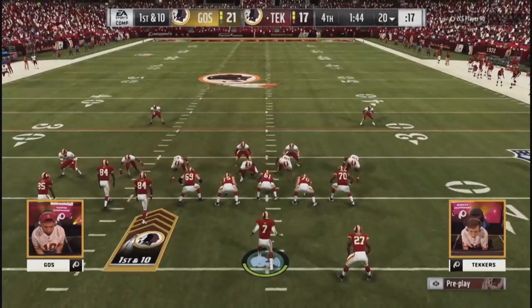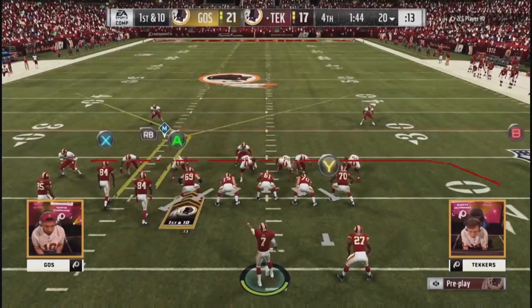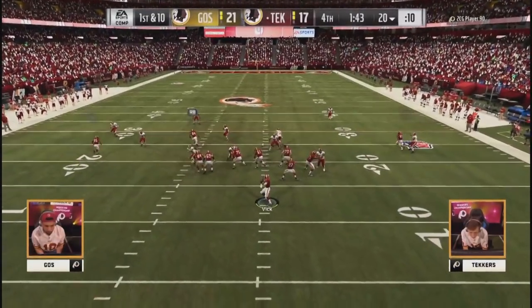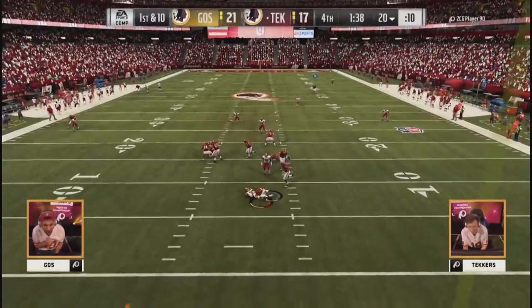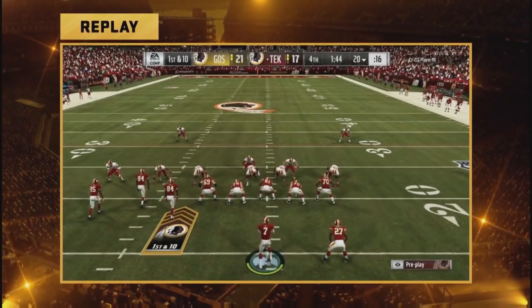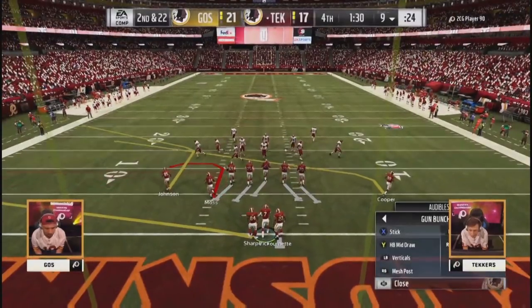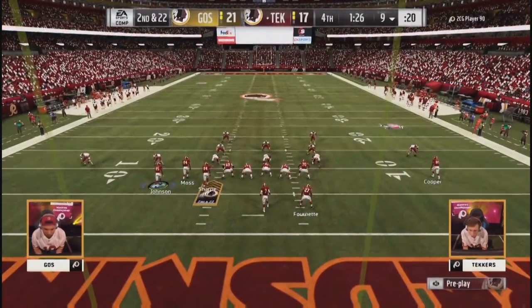All right, Techers — this is your moment. 1:44, two timeouts. He's had some strips, some fumbles, some INTs — he stood up for himself for sure. Vick with time in the pocket and here comes the sack. He's got to go 91 yards down — he's going to need six. Field position means nothing to him; there's no yard mark you need to get. You just need to get past that big white line that says Redskins.